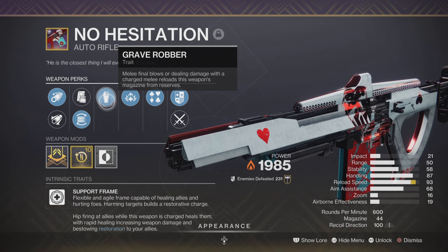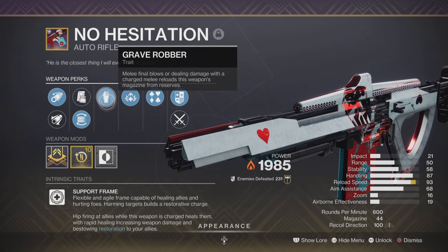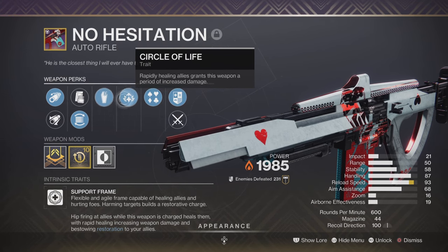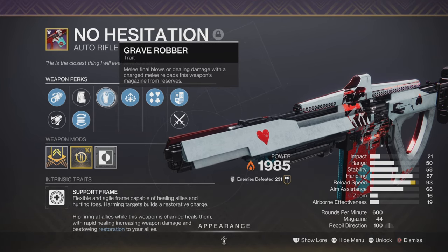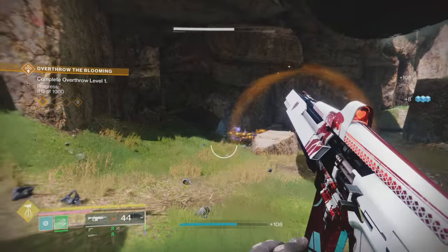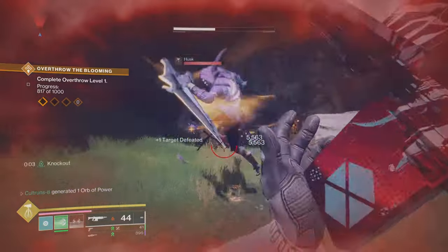When you look at the No Hesitation, the most important thing for me for this build is Grave Robber — Melee Final Blows or dealing damage with a Charged Melee reloads this weapon's magazine from reserves. You're going to see that coming up. I will be using this weapon, and you will see me do the Charged Melee from my Consecration and just watch the magazine refill. I really like this weapon — I like a lot of gunplay with the Titan, and I like being up close and personal.